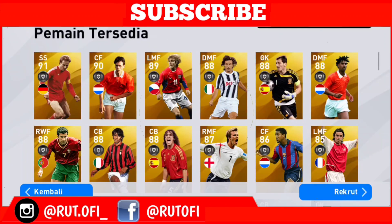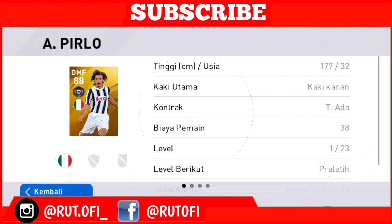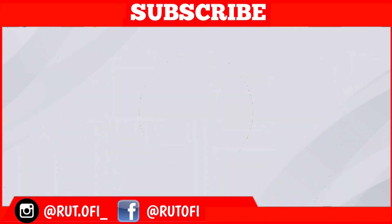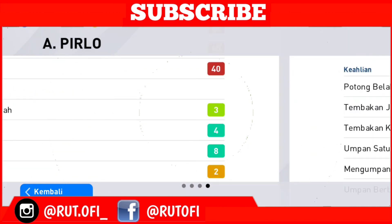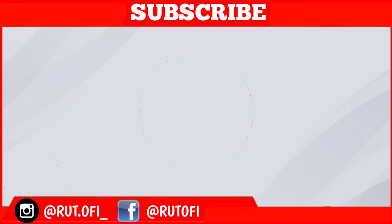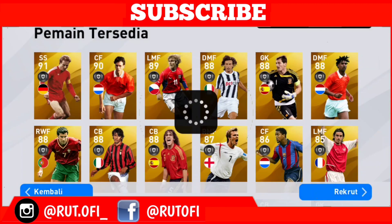Oke, kita langsung ke Pirlo ya, 4 kali. Terus kembali, namun yang keempatnya itu kita cek status guys. 3, 4. Oke, kita cek status langsung seperti apa yang kita lihat ini. Kalian bisa mencobanya di rumah ya jika kalian ingin mengikutinya. Oke, seperti itu, terus kembali. Kemudian rekrut, tunggu 5 detik guys.